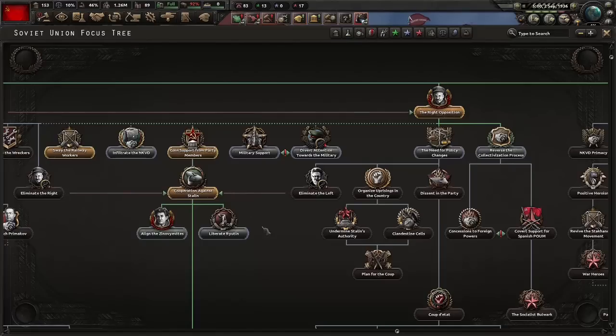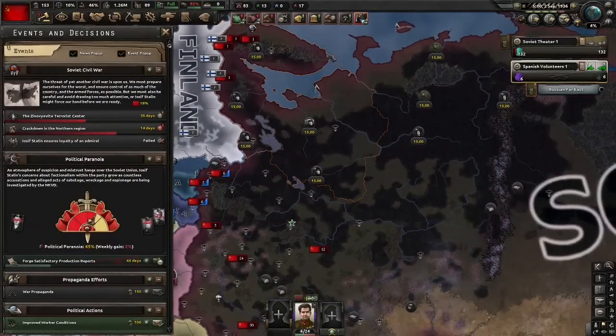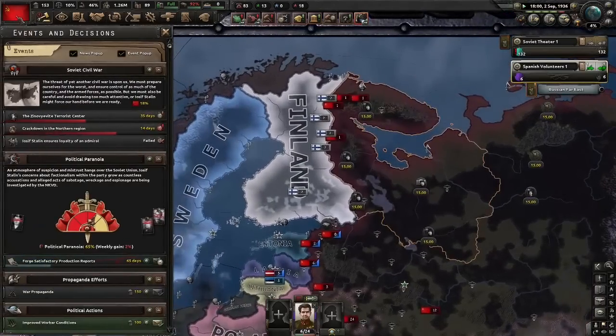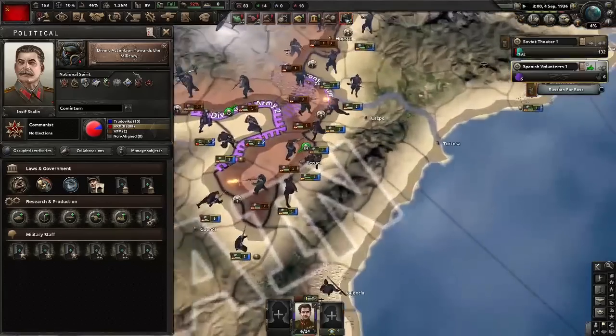Today I intend to save pretty much everyone I can - there's Zanoniites, Rautin - but unfortunately the first trial, the trial of the Zanoniites, is on its way. So we have to do 'divert attention towards the military' or they will be purged. Don't worry, this focus will finish one day before the trial fires, which is good enough.